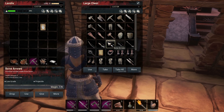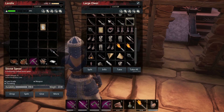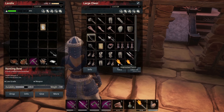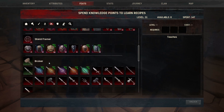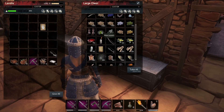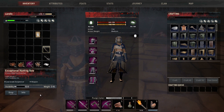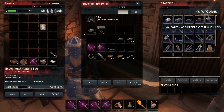Iron head arrows, stone spears — looks like we're going to take a stack of iron head arrows. The bow is quite heavy. We need a hunting bow, and the low grade one has six damage. We've got an exceptional hunting bow, but I can't repair it here — I don't have the expertise. So I'll take the regular one that I can repair.